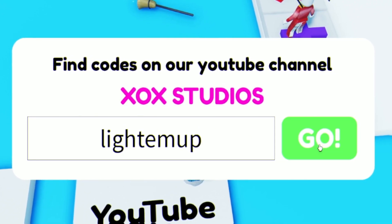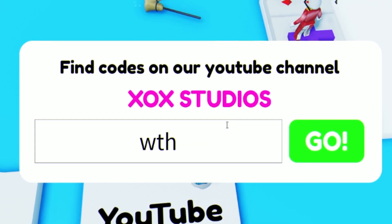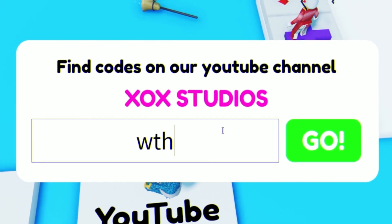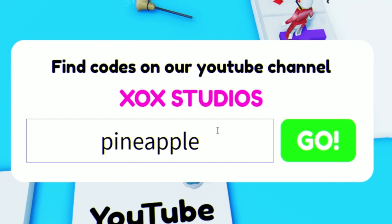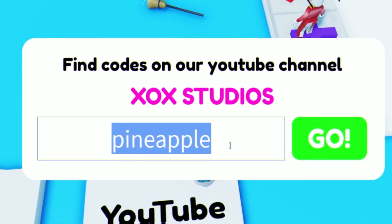Next we have code WTH. Enter that one in. Feel free to pause the video if I'm going too fast. After that we have code PINEAPPLE — P-I-N-E-A-P-P-L-E.